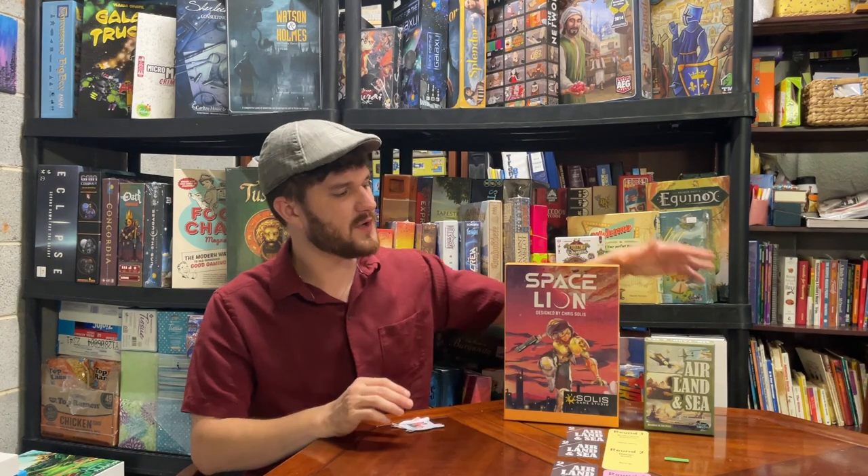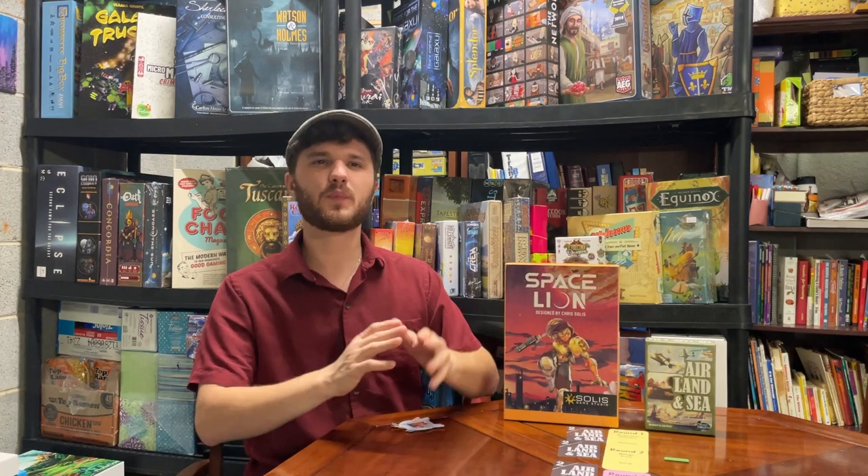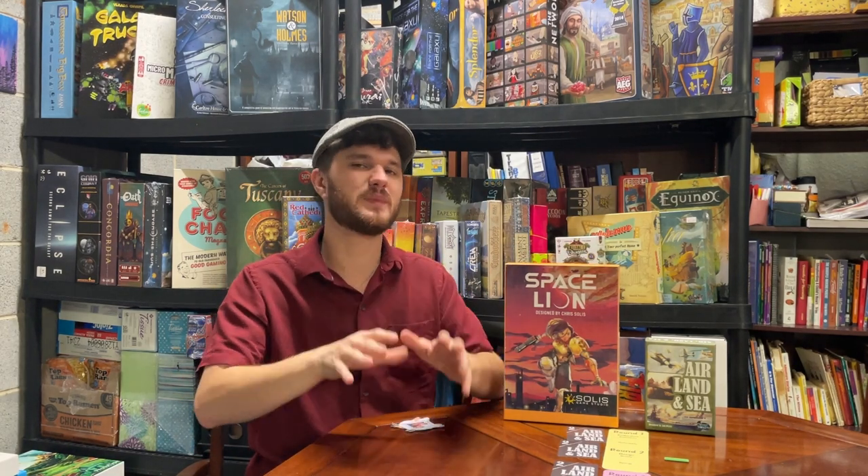Round three — Simplicity: Air Land and Sea wins. The asymmetry in almost any game adds complexity — every time you play Space Lion you have to rethink both what you're doing and what your opponent might be doing, because they might be playing a different faction than last time. You have to rethink your strategy to fight that group, or if you're playing a new faction yourself. Air Land and Sea can be played with anybody who can read, whereas Space Lion is better suited to medium or intermediate board gamers.